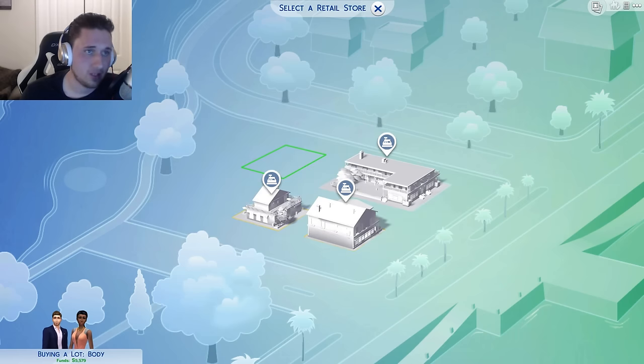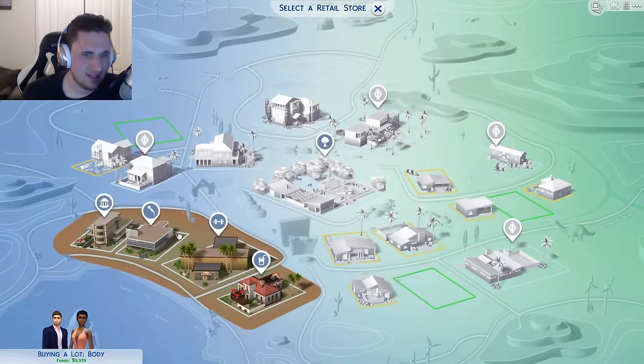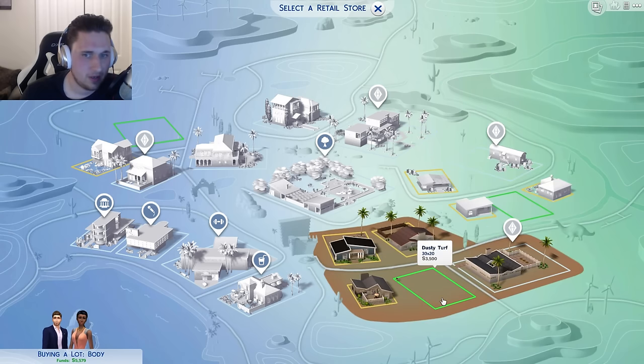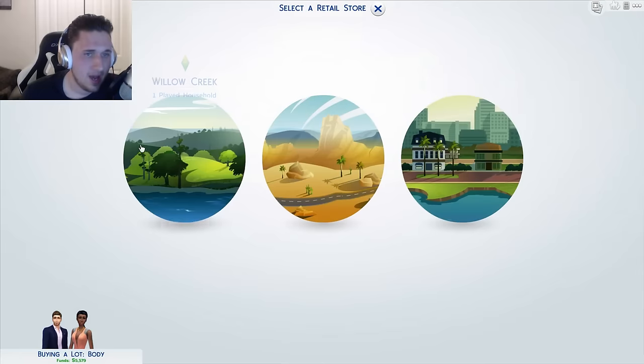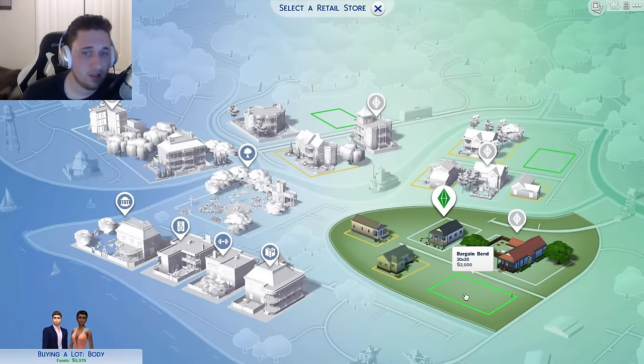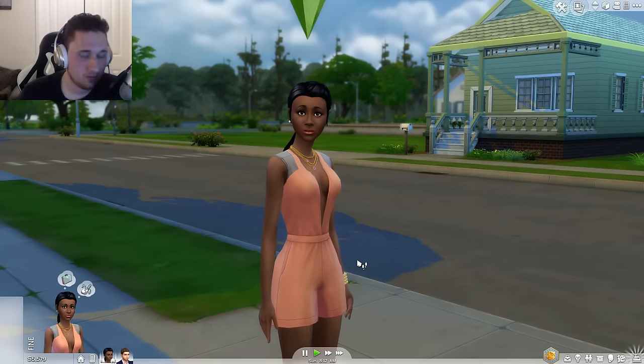We're not going to buy one — I just want to see what we could do. In Oasis Springs, you can buy lots to put retail there. If you wanted to technically build a store where you live, you could buy a lot for $2,000, build a store, and it would be considered a retail lot where people could come and shop. That's the retail store option.